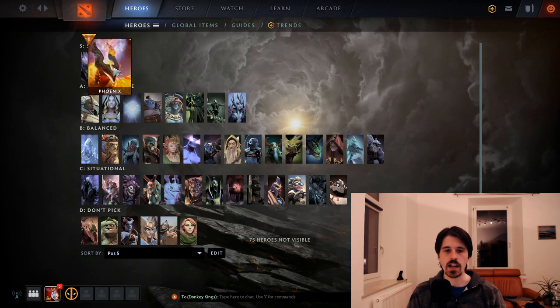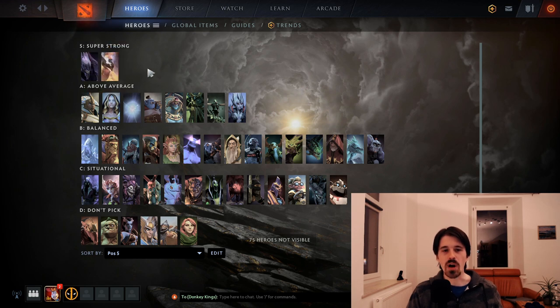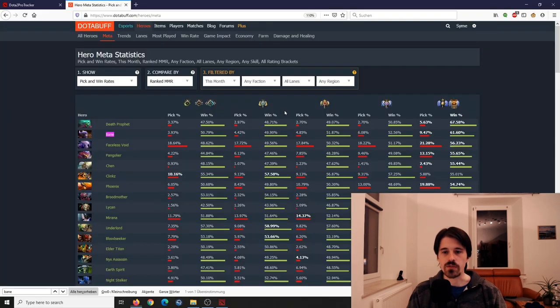Phoenix is a very powerful teamfighter. His lane is kind of meh — he can trade quite well but doesn't really have kill potential. He's actually a little bit greedy and needs some items and levels to really shine. But all of that is forgiven because he's just an amazing teamfighter — one of the best in the game. The buff to level 1 Nova makes him much more viable as a 5. His win rate is really high, with a 55% win rate being picked 20% of the time — the hallmark of an amazing hero.